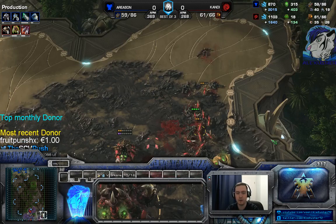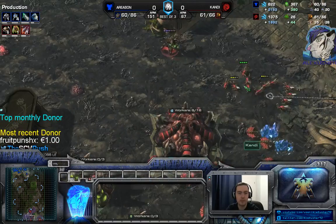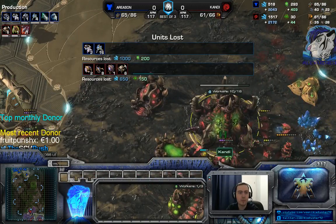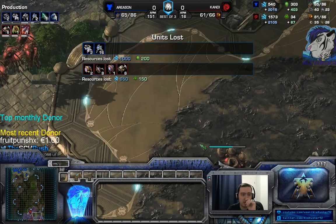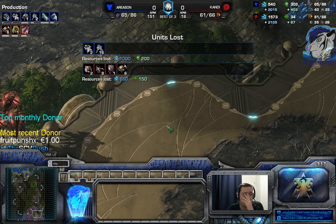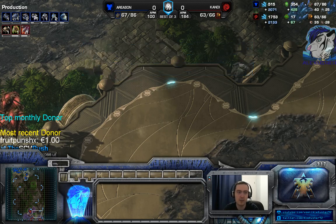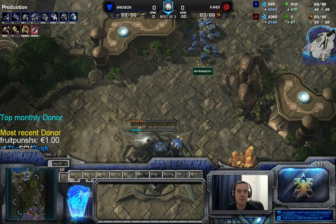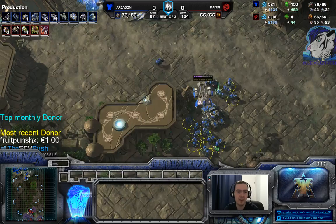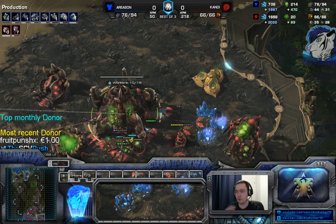All the zerglings, the queen, roaches, baneling nest, spore crawler, and some drones all could have died to your 16 marines with medivacs. You lost two medivacs and 16 marines; he lost six roaches, eight zerglings, and two drones. I have a special overlay - pressing Shift+L opens the unit loss overlay. But normally if you see he has too much or before you lose your medivacs, just pull back. You don't need to commit to that drop.